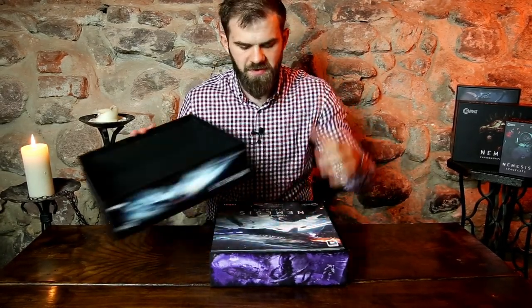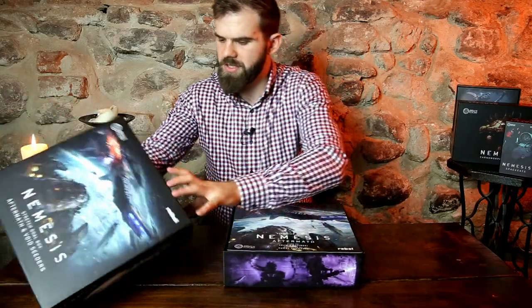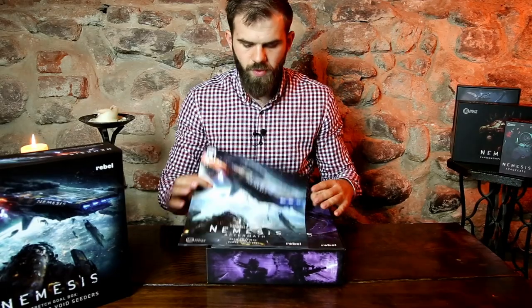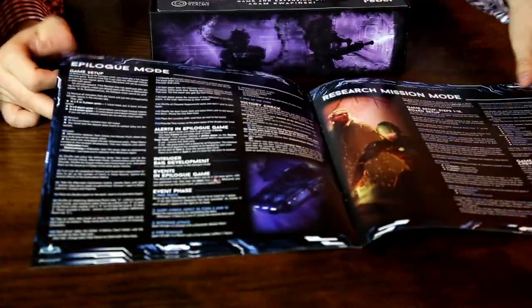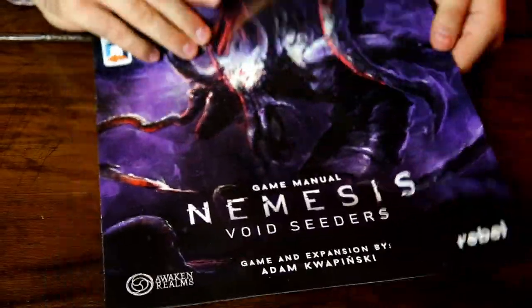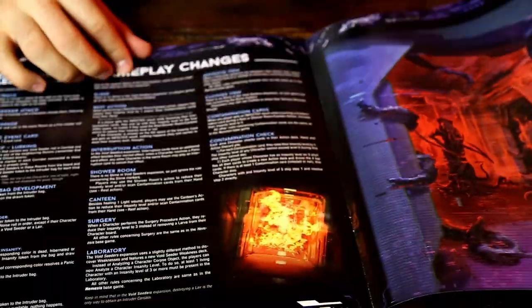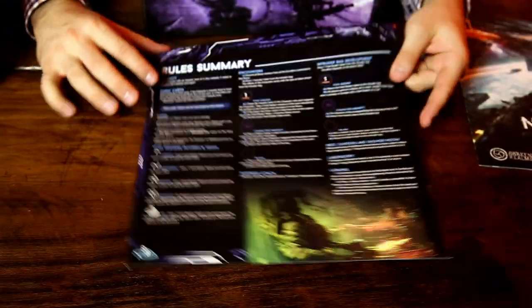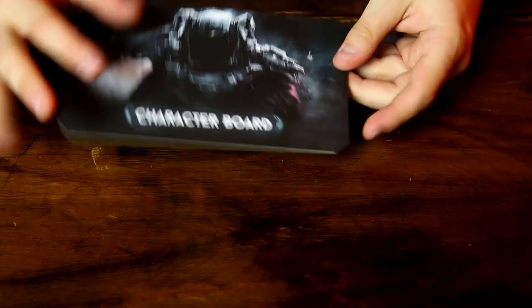Finally, the Aftermath expansion together with the Void Seeders — one stretch goal box. As usual, black finish on the inside of the box with art on the sides. We've got a manual — quite short for the Aftermath portion, but it changes a lot of the game. All of these expansions are easy to get to the table because there are only a few additional pages of rules, yet they change gameplay quite drastically. The Void Seeder manual also has quite a lot of new rules, and on the back you have a summary.